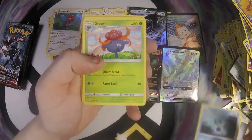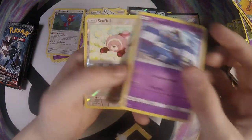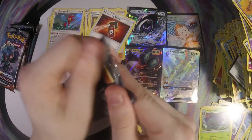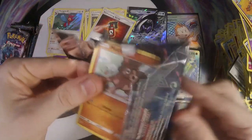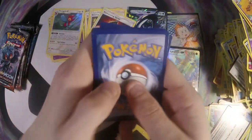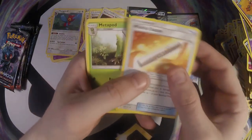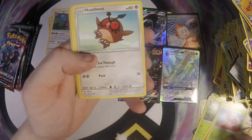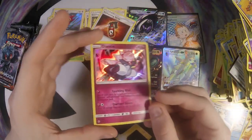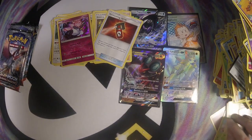Bodybuilding Dumbbells, Cedra, Gloom, Crabrawler, Meowth, Stufful, Pansage, Croagunk, Stufful, and a Tangrowth. Bodybuilding Dumbbells, Wishful Baton, Metapod, Mudbray, Ledyba, Hoothoot, Alolan Vulpix, Ralts, Meowth, and Diancie. Diancie is actually a pretty good card — I like it a lot. It's pretty good with Gardevoir. I wish it was a free attack like Vulpix, but I guess that would be pretty broken.